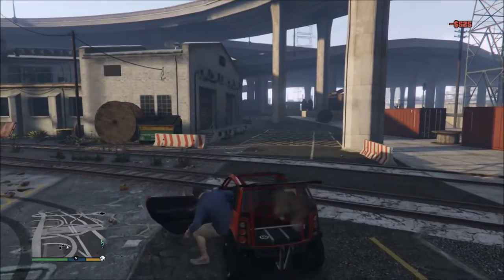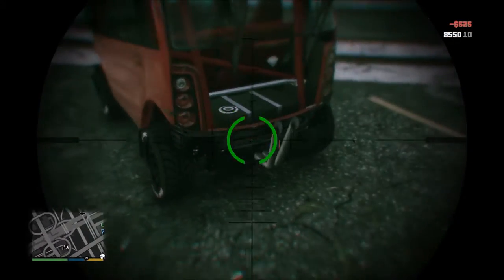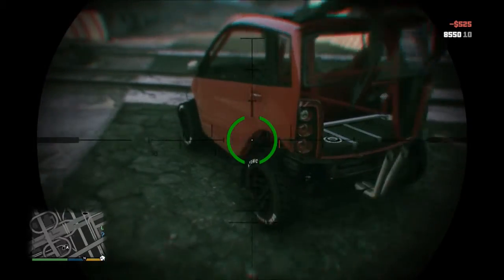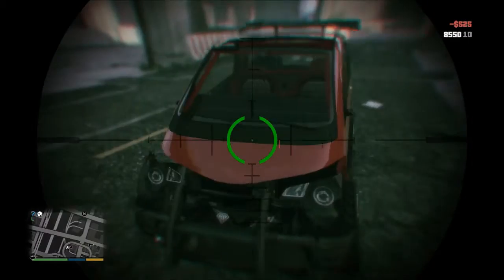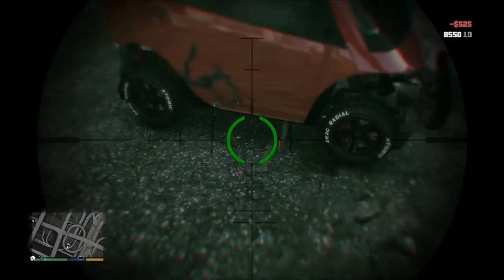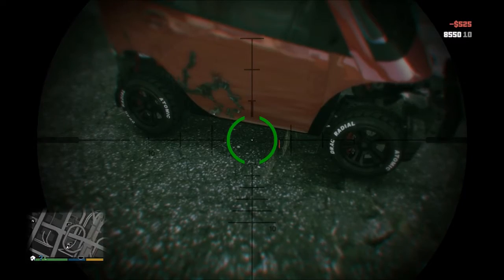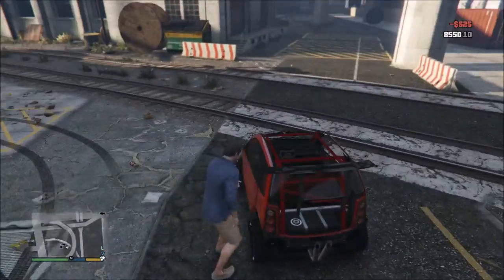What it does is it completely removes the rear, the fenders, the bumpers front and back — as you can see there — and the side here and the side here. So let's show you how to do this.